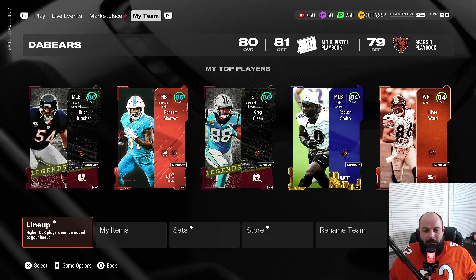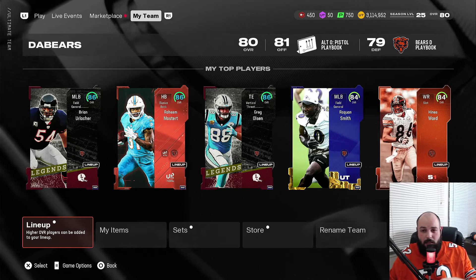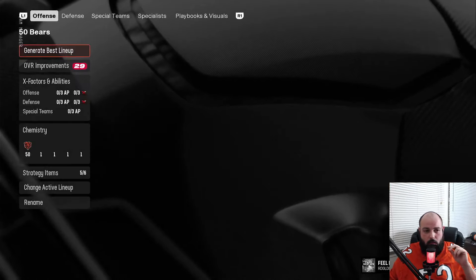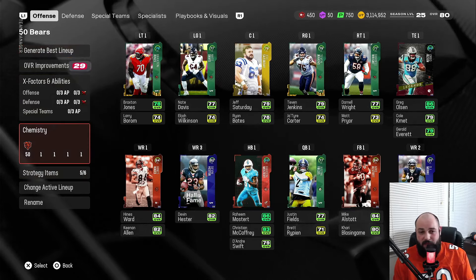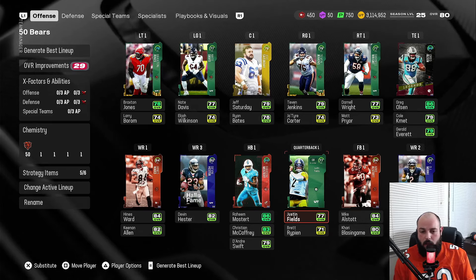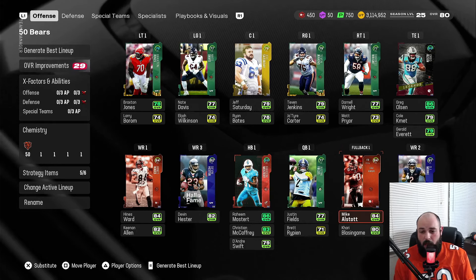The top five has changed a bunch since the last update. We're still 50 out of 50 on this lineup, but I'll show you the one I'm actually using right now. The big change right now is the season one players — I got Michael Stott up to an 84, who is just a beast with that Bears chemistry backing him up.